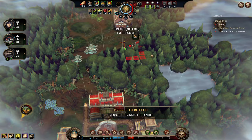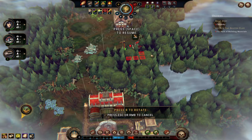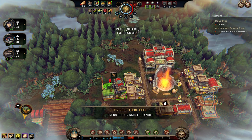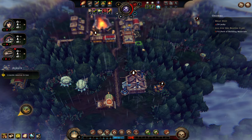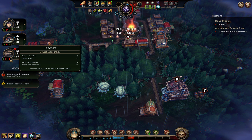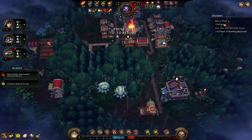How about we put down the trading post? The lizard resolve is going to go negative, so we need to start making the jerky right away.